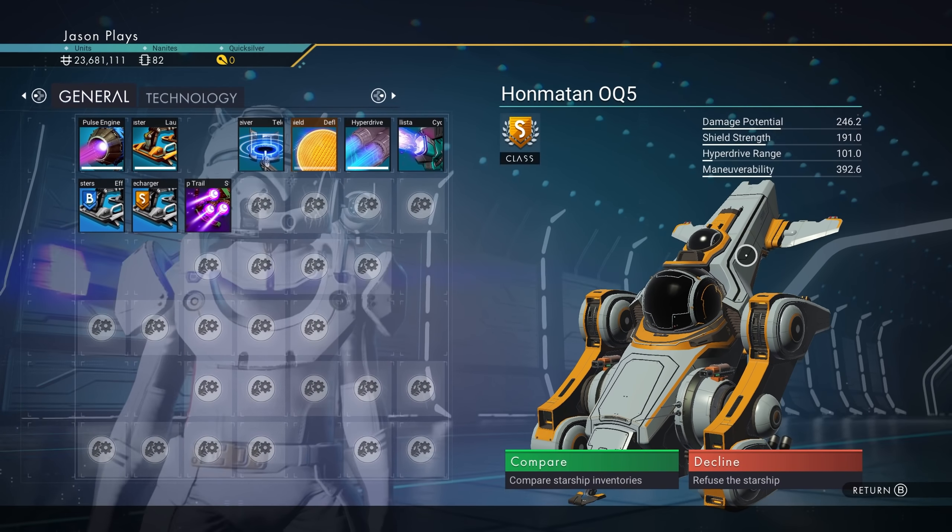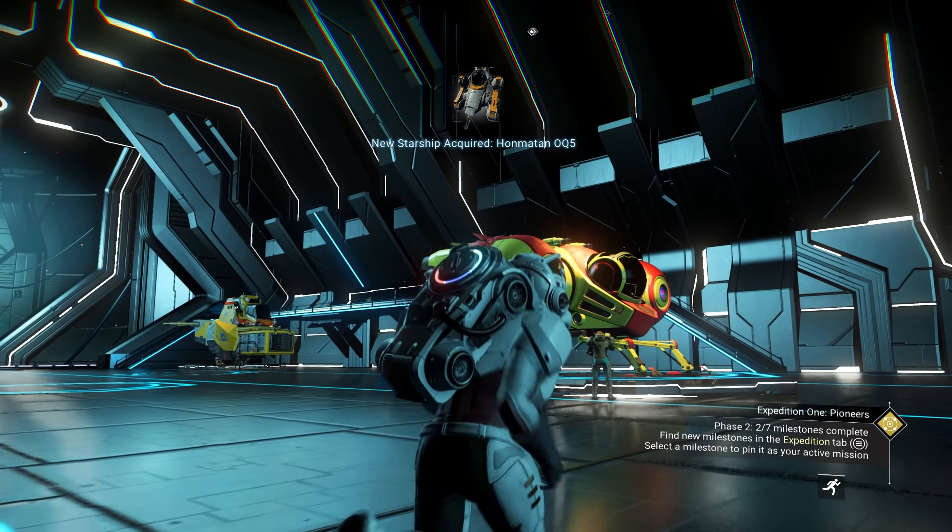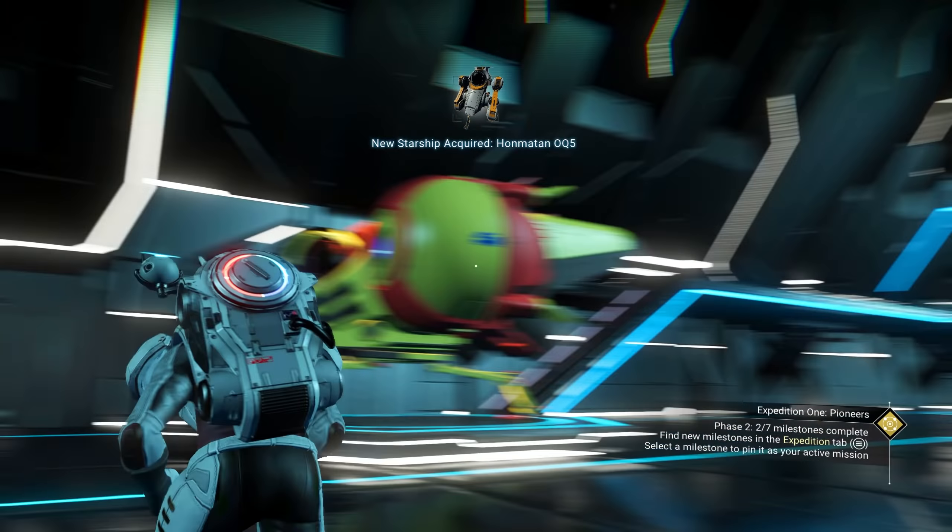I'm going to claim it though. It is an S-class, so yes, we're going to claim that one. We got it. That's not mine anymore — this one's mine. And the one bad thing is you cannot switch your ship when you're in the space station. Oh man, look at it. This one looks so cool.